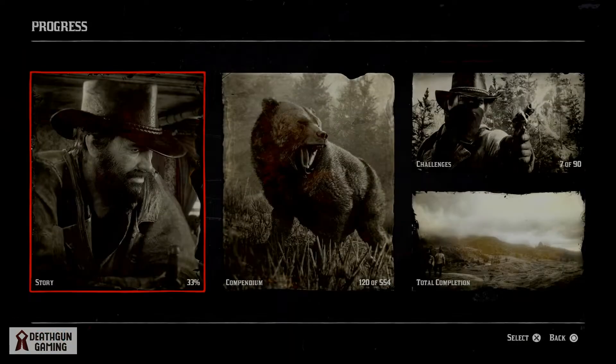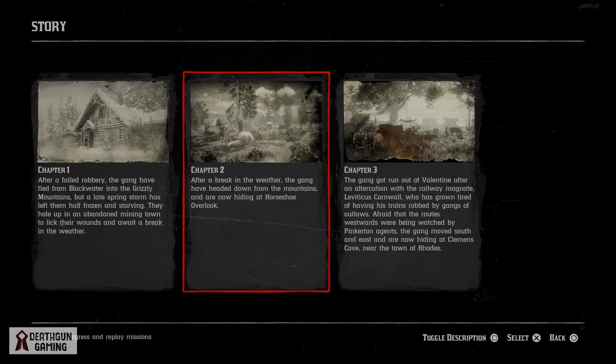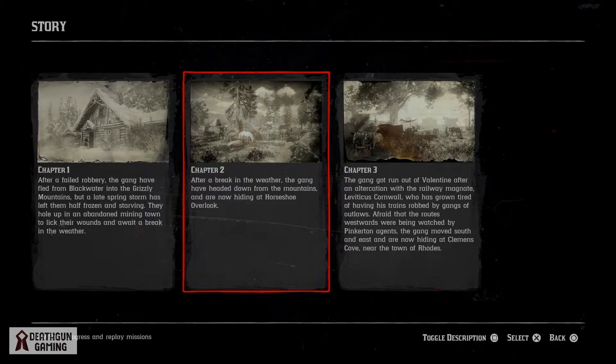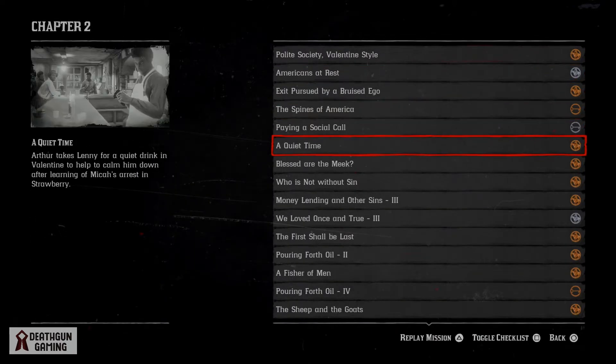So what you want to do is pause your game, come to Progress and hit Story. Here you'll see every chapter you've done with all the quests included. All you have to do is select the chapter you want, click it, and then you'll be able to see all the quests you've done in that chapter.